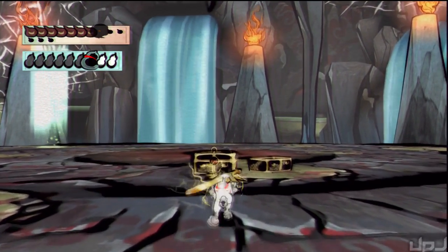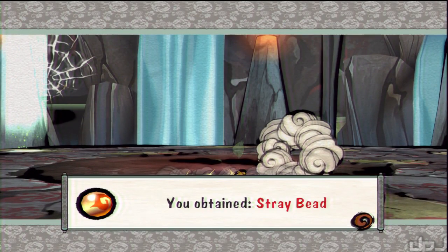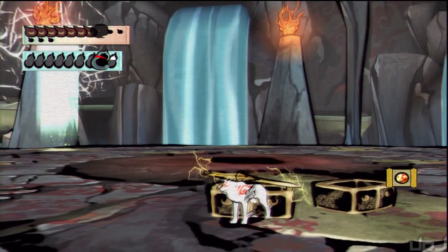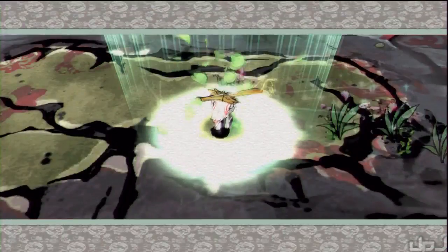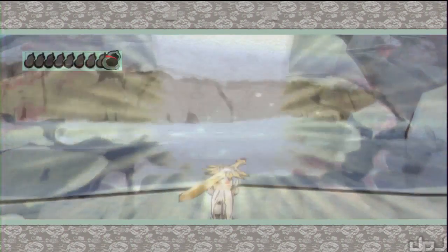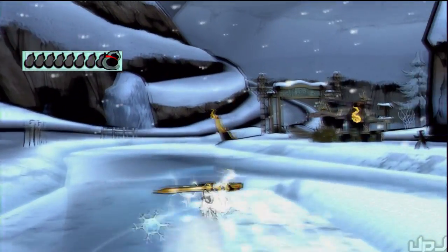We've worked all this time just for stray bead 65. All that work for one little tiny bead. And the work's not done yet because we still have a second set of devil trial gates in Kamui. Let's head over there right now.